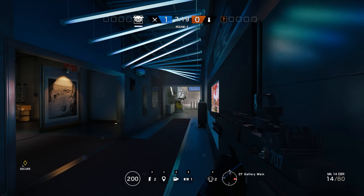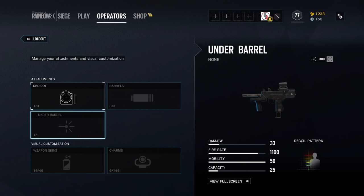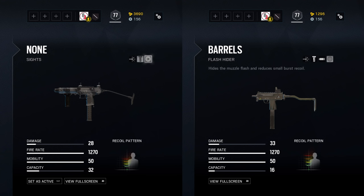To get an initial understanding of how these guns compare to each other, we can first compare their baseline stats. The C-75 Auto is the most powerful with a medium capacity and the slowest fire rate. The Bearing 9 is a bit middle of the road with slightly lower damage, medium capacity, and slightly higher fire rate than the C-75. The SMG-11 and 12 both have the highest fire rate, with the 11 sporting decent power but low capacity and the 12 having the lowest baseline damage but also the highest capacity. Mobility for all four guns is 50.